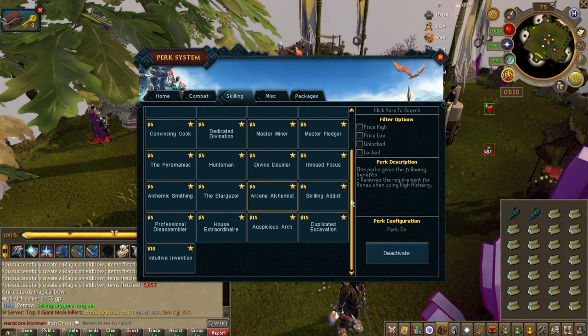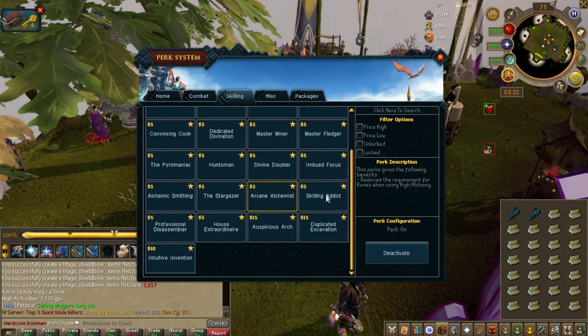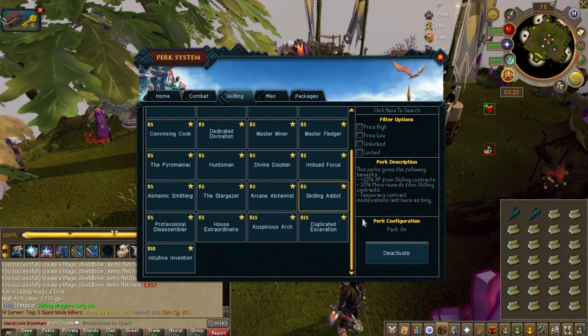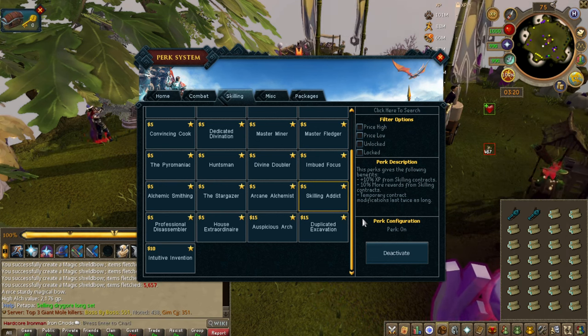Arcane Alchemist removes the requirement for runes when using high alchemy. This is okay, but once you unlock machines in the invention guild it's not that big of a deal. Skilling Addict — get it. Skilling contracts are awesome, especially with the new event that's come out.